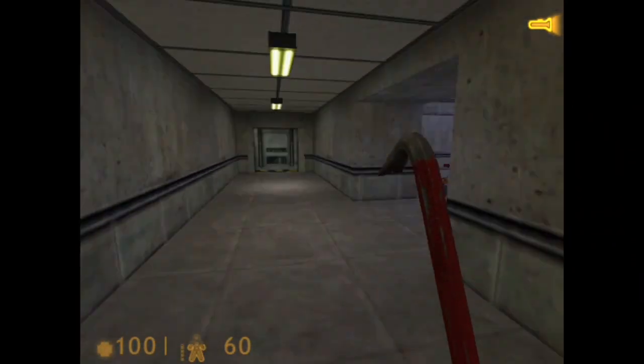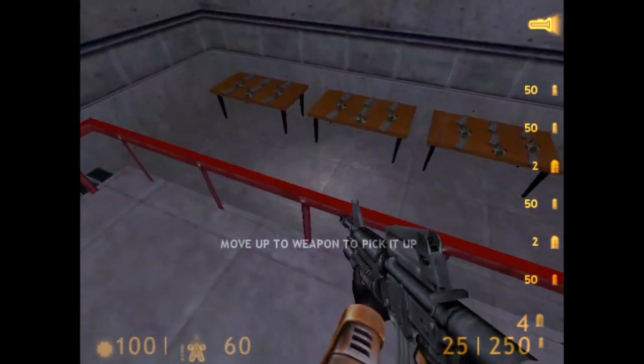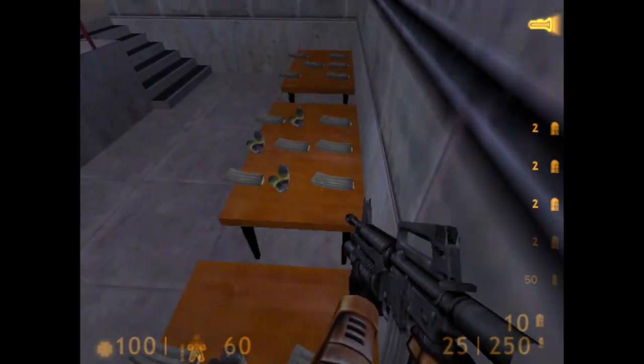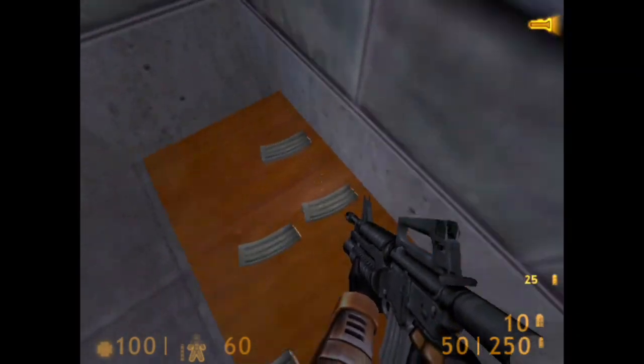Okay, wait, I'm almost near my end. Welcome to the Black Mesa Target, where you will receive training in firing a weapon, reloading, and firing the attached grenade launcher. Please pick up your weapon and advance to the firing station.